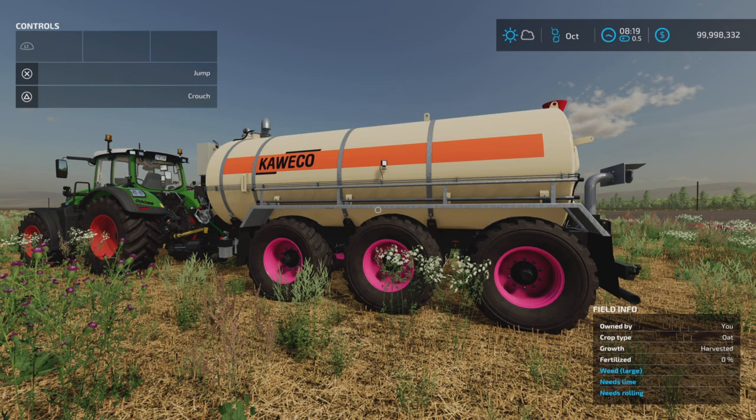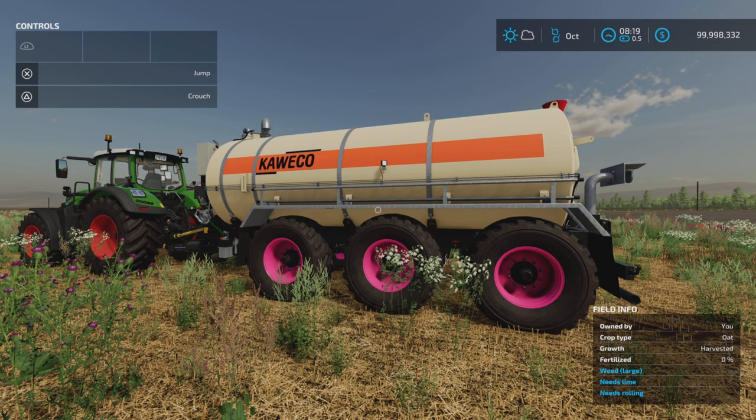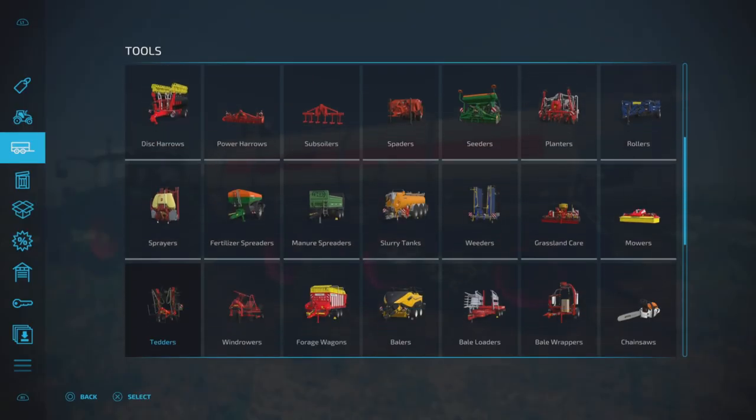Loony Farm Guy here with a new mod test for Farming Simulator 22, available on all platforms — PC, Mac, and console. I'm on PS5 on Fox Farm with the Kweko SI 25000 by Vertex Design. It's 35.51 megabytes to download and 18 slots on console.